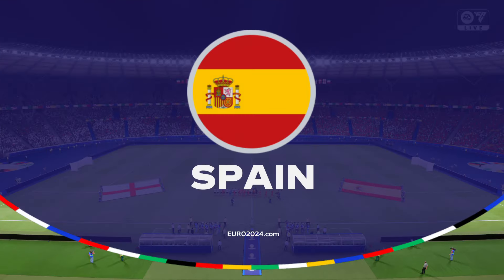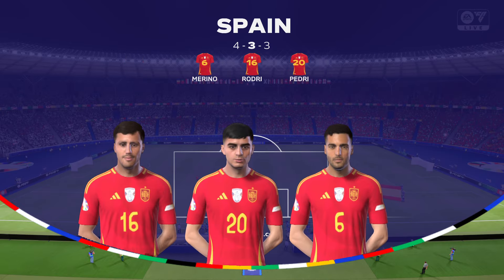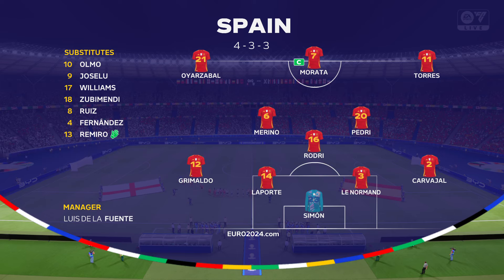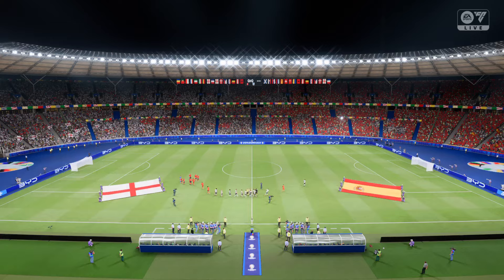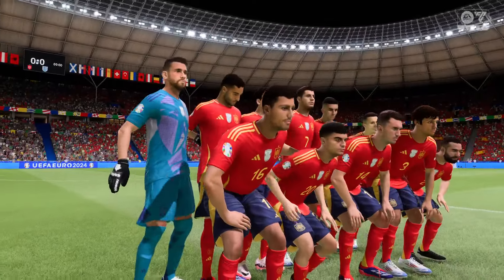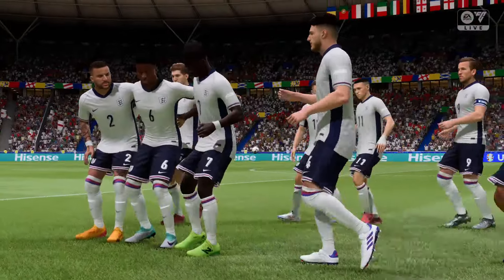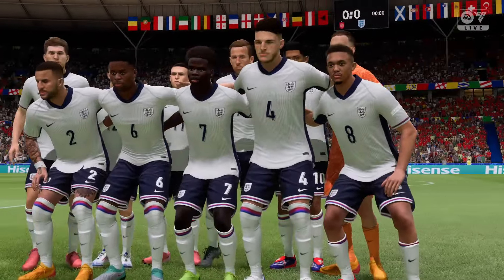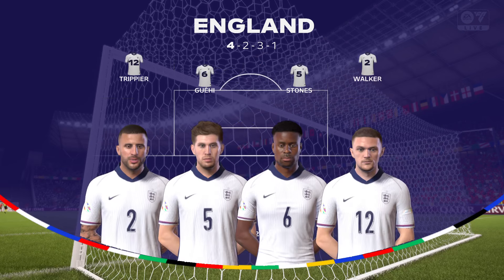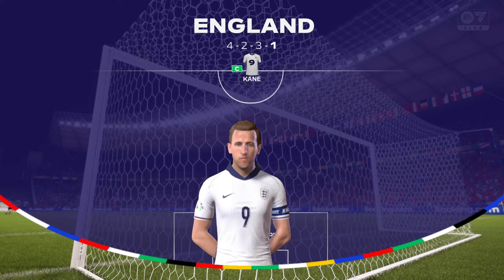Here's the line-up for Spain: Grimaldo starts with Carvajal in the full-back positions, Ferran Torres plays with Oyarzabal in the wide positions, and the main striker today is Morata. For England: Jordan Pickford begins in goal, Kieran Trippier starts with Kyle Walker as full-backs, Phil Foden plays with Bukayo Saka on the flanks, and the focal point in attack today — Harry Kane.